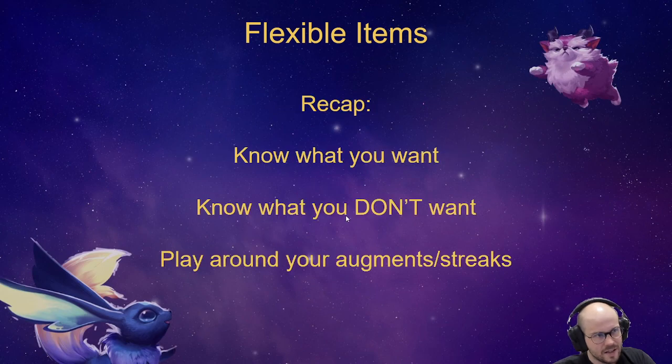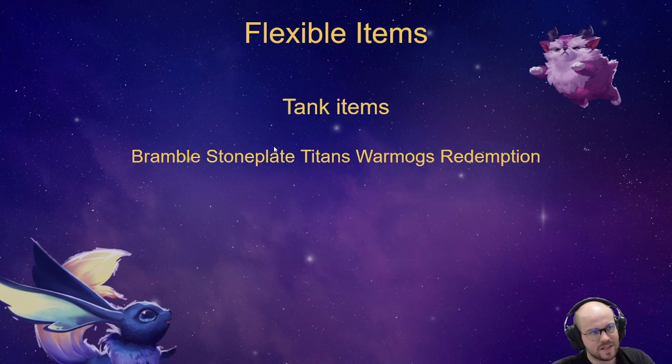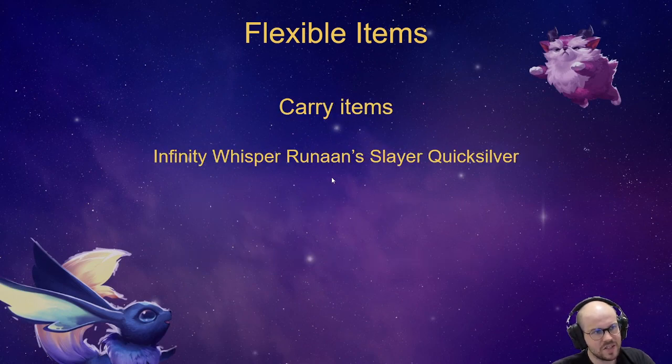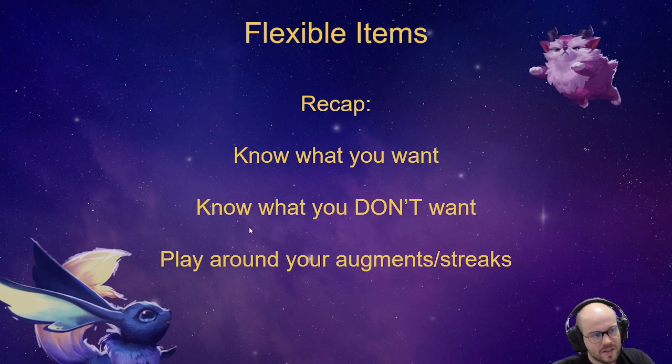Whatever items you have left over, you combine into the other items — the tank items. You want to make those three core items, and for the others you just combine whatever you have. You also want to make sure you know what you don't want, so you don't end up with too many components lying around.